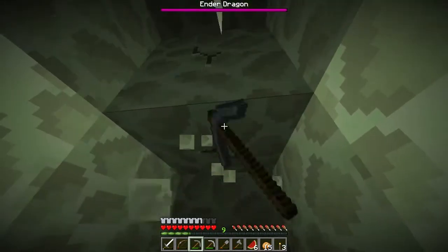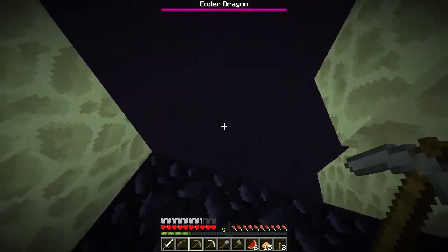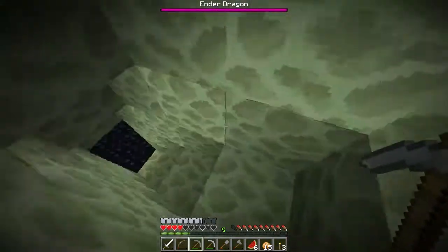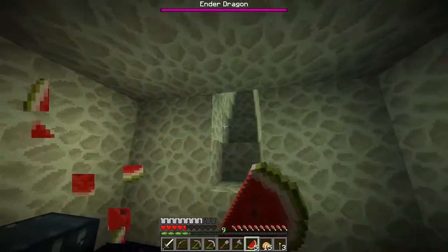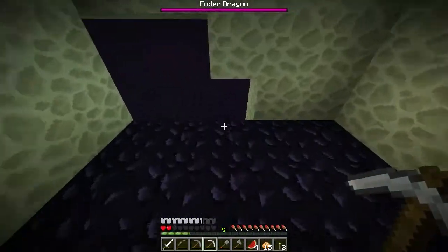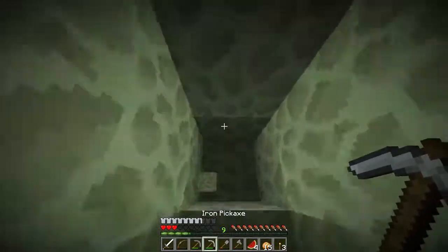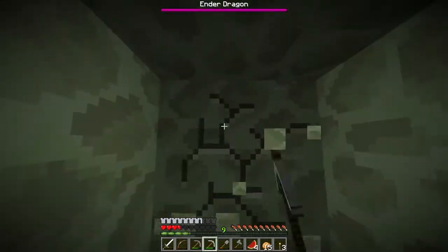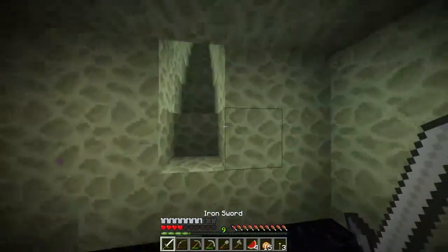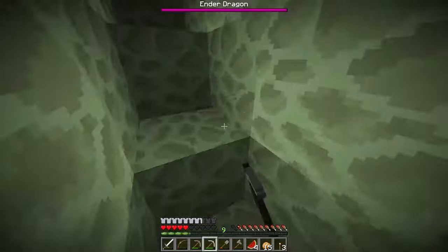Looks like there's at least a standard amount of ender dragon. Is it going to hit me? I really don't want it to take out my chest. I at least want to be able to come back here and drop off my stuff before I die. Whoa, that was a big hit. I couldn't even see it. It's like an ender worm, an ender tunneling worm. I'm scared. I'm almost dead. Is this thing going to kill me before I even get out to the open? Alright, I'm just going to beeline for the end. It's coming back. Where am I? I'm so scared. It's right here. It's right here.